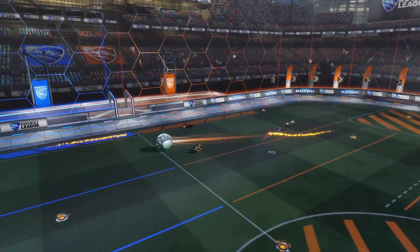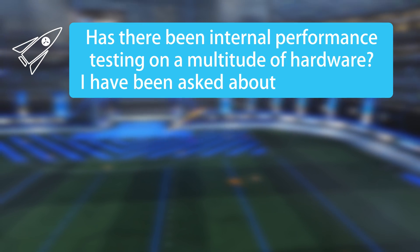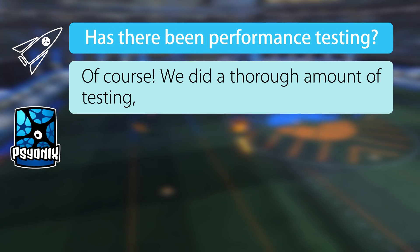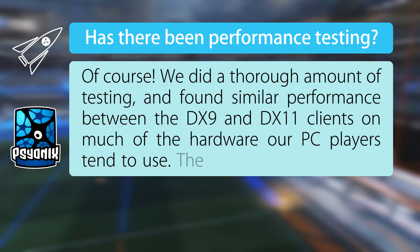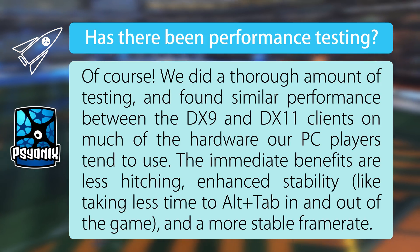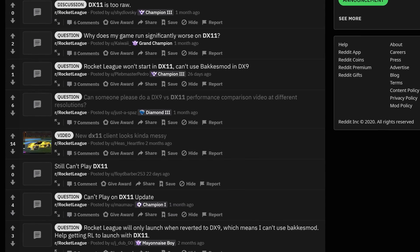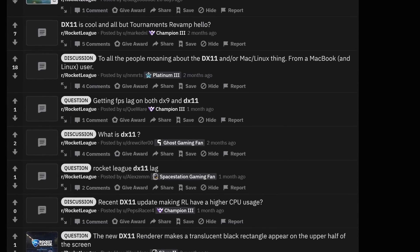A lot of people probably didn't want to hear that answer because of performance issues with the DX11 version. My next question therefore was: has there been internal performance testing on a multitude of hardware? Their answer: 'We did a thorough amount of testing and found similar performance between the DX9 and DX11 clients on much of the hardware our PC players tend to use. The immediate benefits are less hitching, enhanced stability — like taking less time to alt-tab in and out of the game — and a more stable framerate.' If you go on Reddit, you will see lots of players complaining about performance, but the players for which it runs fine wouldn't be on there complaining, so this is a biased sample.